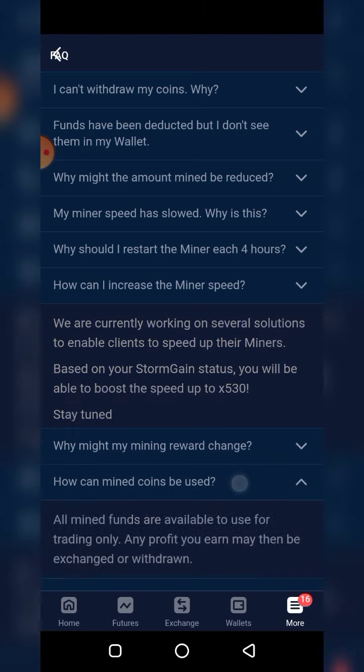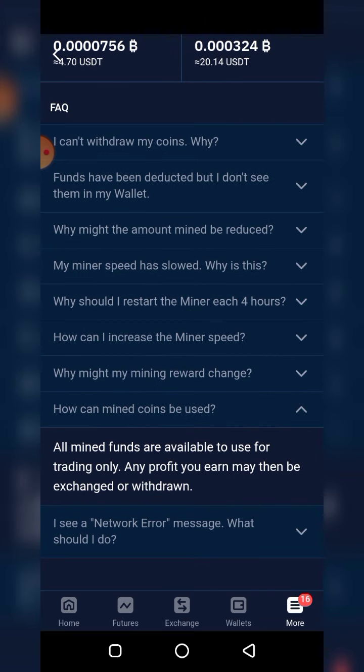Here is an important point: although they give you 10 USDT after a period, you can't cash this money out into fiat currencies. You can only use it for trading. However, any profit you make from trading your 10 USDT can be withdrawn. So please take note: you can mine every four hours, accumulate 10 USDT, but you cannot withdraw that cash directly - only profits from trading it.